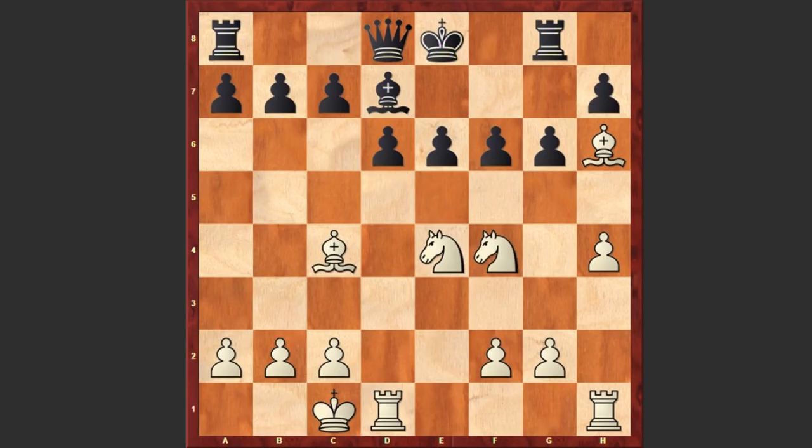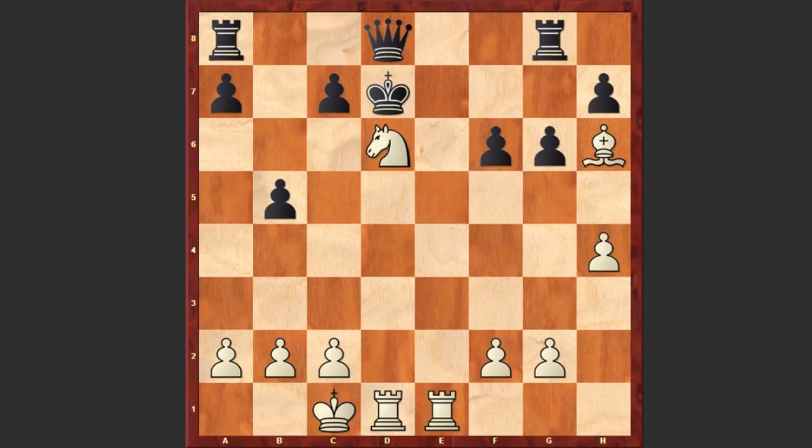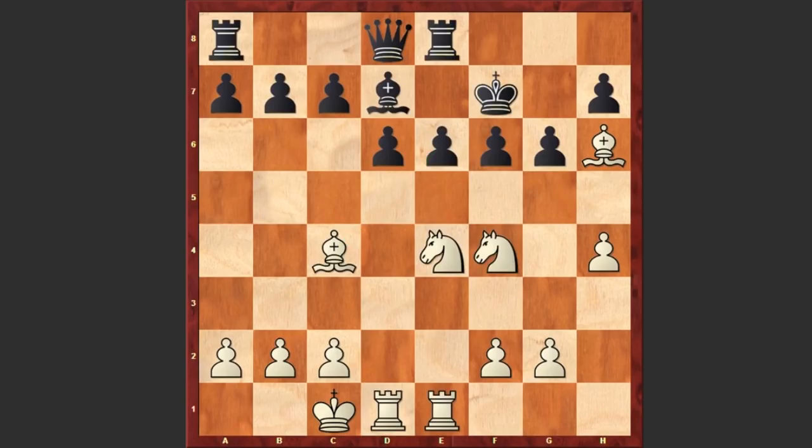Here comes knight f4. Gradually white's pieces are getting more and more active. King f7, rook e1. Already there is a very dangerous bishop takes e6 threat. If b5 then white can capture on e6, and after the exchange on e6 play knight takes d6, discovered check, then knight e8, then the rook is coming, and white can win the queen — this is simply crushing, black has no chance to survive. That's why after rook e1, black played rook e8, over-protecting the pawn on e6. Here comes the g-pawn: g4, trying to rip open black's kingside. A5, a3, freeing the a2 square for the bishop.